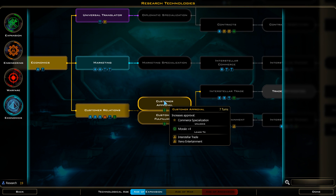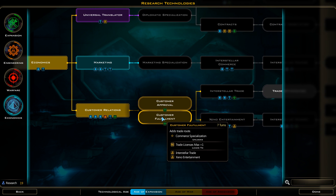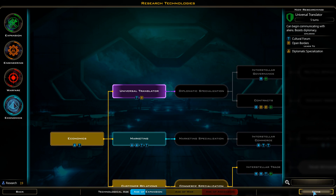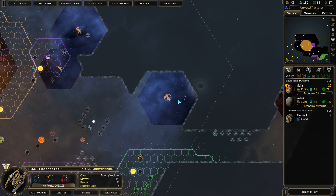Next tech — Commerce Specialization. Adds a trade route. Or we can have plus four morale. That sounds great, but I think we need to get this one first. Concerning it would only benefit the capital planet right now, I don't think we need to do it.